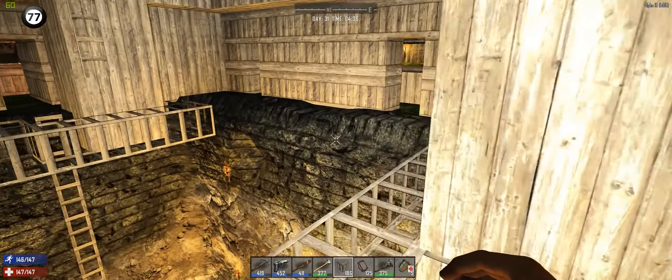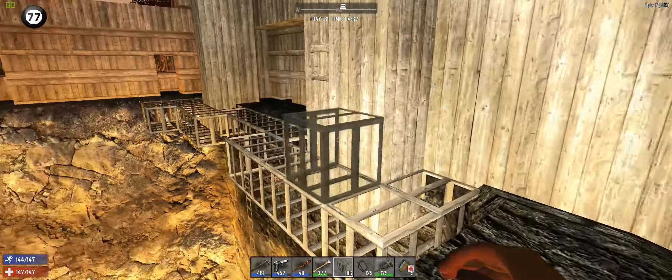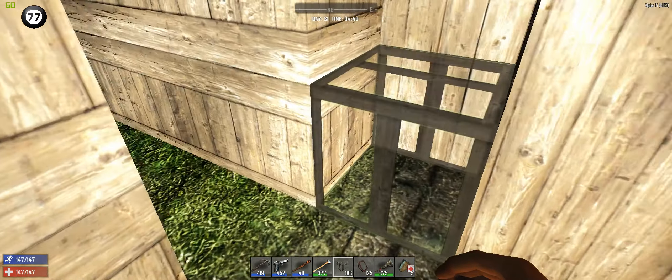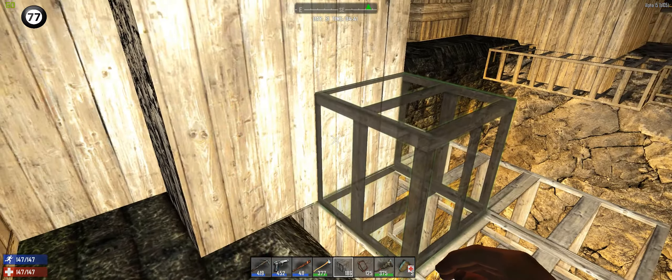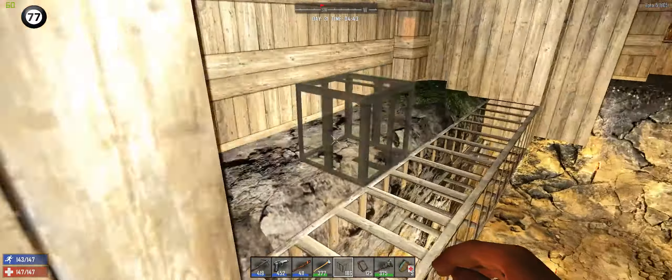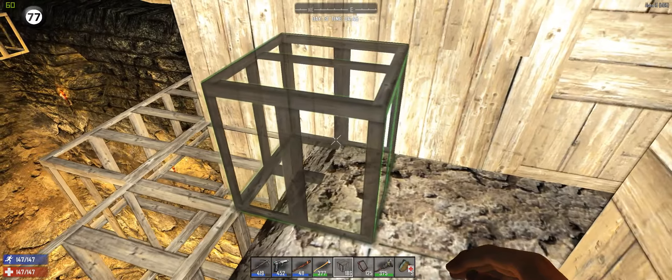Before you do that, let me just go around here and count. The outer bits are in the same place. So if I count that — this is six blocks out from door to base. We are two blocks short.